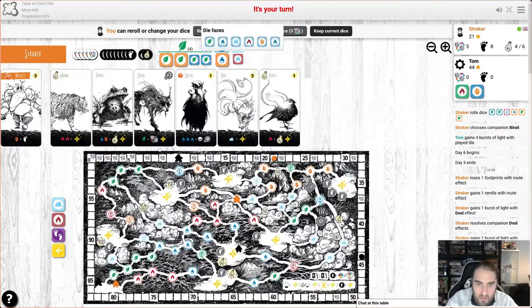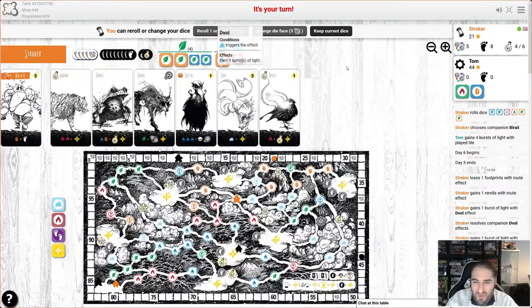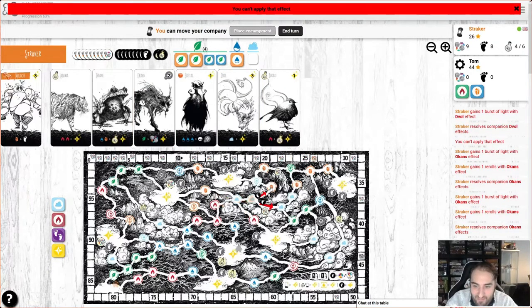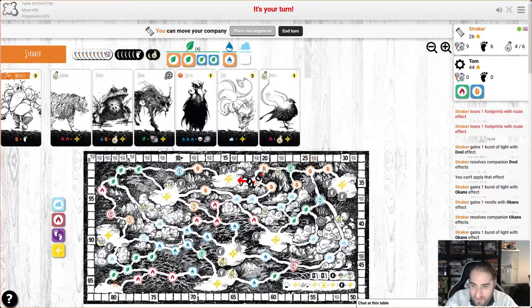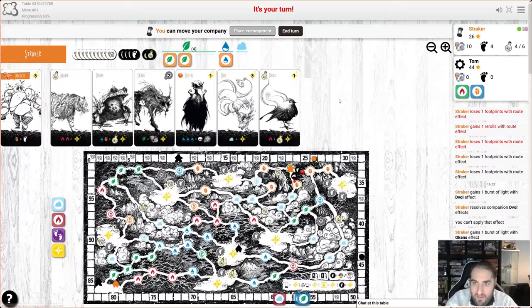We could do some cleverer things by changing a dice face — maybe change one of these leaves to an orange, which would trigger the toad fella and our leader, but it also gives us extra movement. After considering it, we're not going to bother — we'll just plug everything into that card and the other into that one. Then we'll do a little bit of walking and spend a couple of footprints to get around. We've got another round after this, so let's hop over there and end the turn going into day seven.